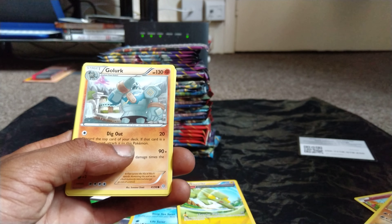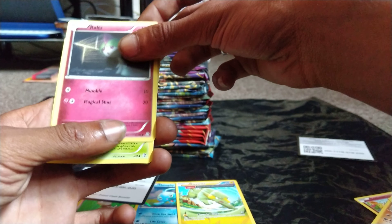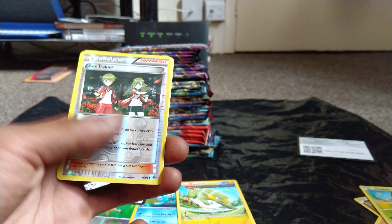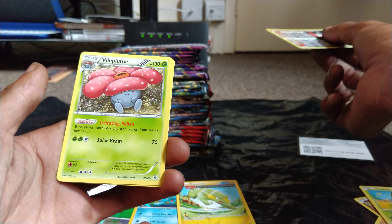Hi guys, welcome back to another episode of GNG News. As you've seen yesterday, we opened up that Primal Clash pack, and I don't know why Honage is still in there — he's just trying to get a cameo. We got three decent cards and a green and white code card from one pack, so really happy about that. Big shout out to Pyospective for that, because he just randomly picked that pack.